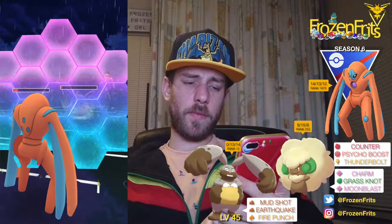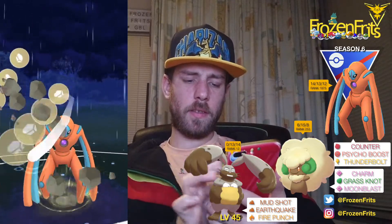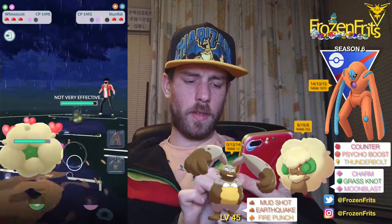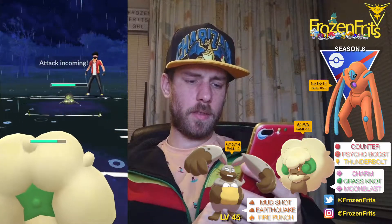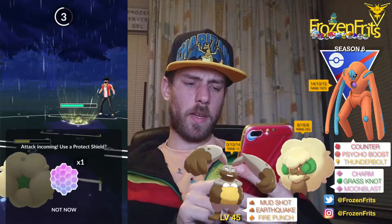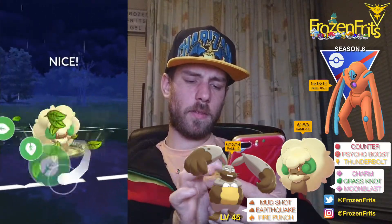Yeah I'm gonna shield this and then we're gonna farm that down. Then he comes in with Suicune so I'm just going for this Rock Slide, then I'm gonna switch into my Whimsicott. He's switching into the Galarian Stunfisk. I'm just going for a Grass Knot — I'm just gonna let this go. Then we're gonna take off a Grass Knot — what the hell, yeah I'm gonna let this go too. Then we're going for a Grass Knot — something is in the way there.